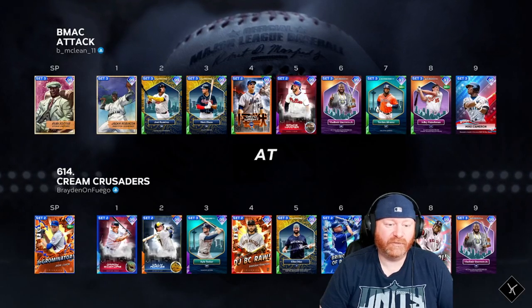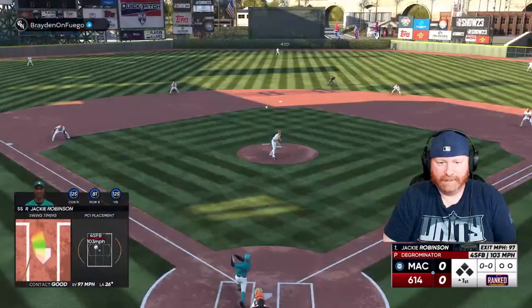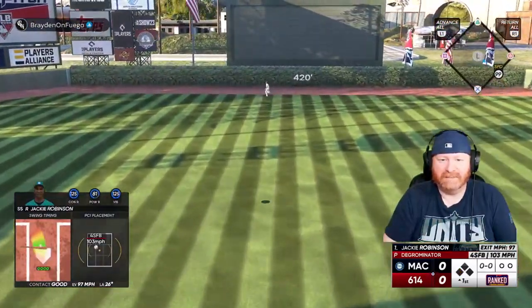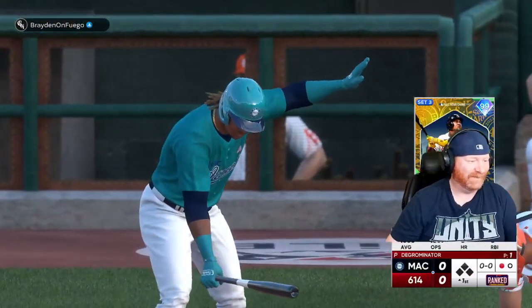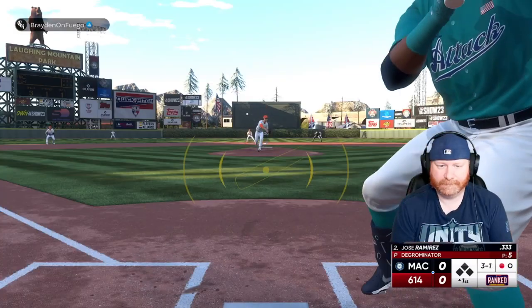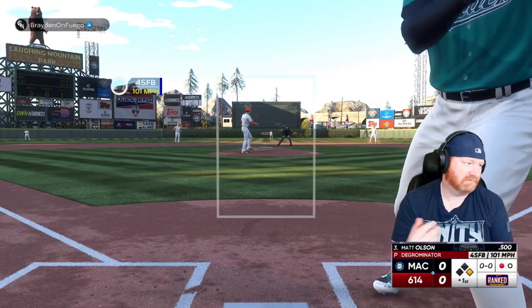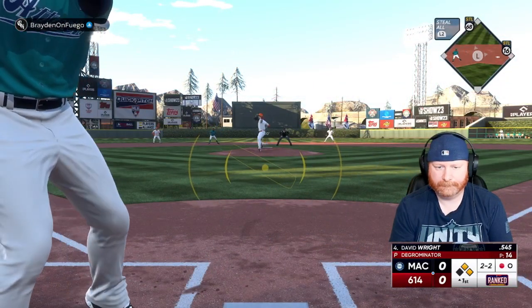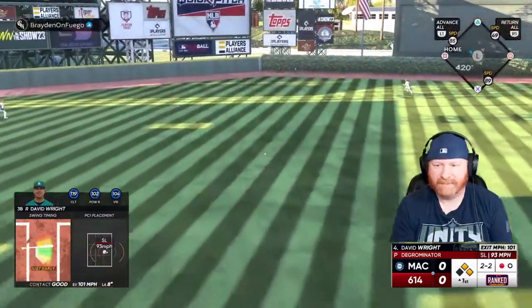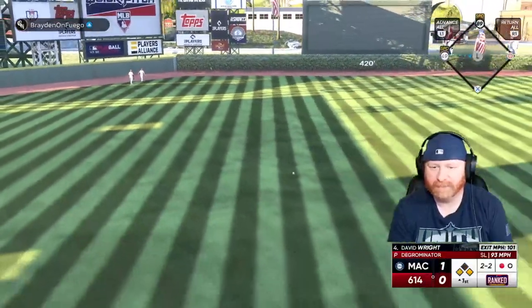We're facing DeGrom — the Cream Crusaders, I can't make this stuff up. Jackie sends one high and deep on the first pitch of the ball game to center field, and it is going to die at the warning track. Ball four — Jose Ramirez is aboard, they wanted nothing to do with him. That was like a pitch out too. Then a line drive into the left center field gap down for extra bases.